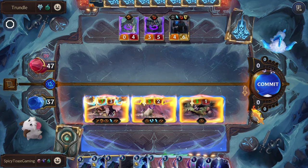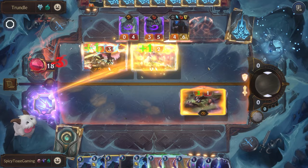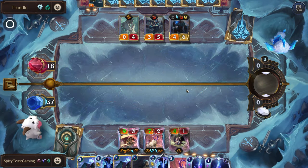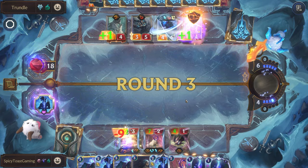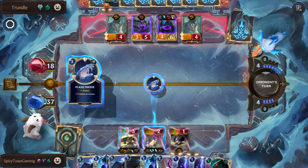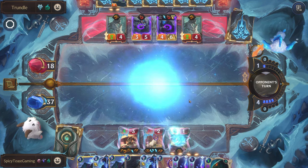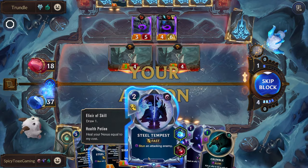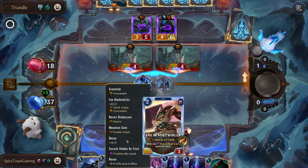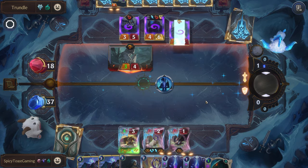So the next strike will be even harder, except we're missing a unit. That's a lot of damage — pretty good. We will just stun both of these, healing up our Nexus, scaling up our Blade Twirler, hopefully drawing our Yasuo.